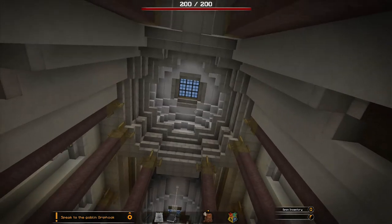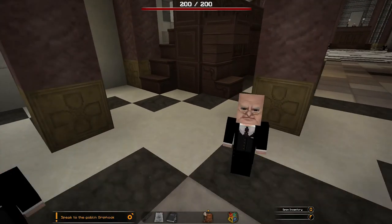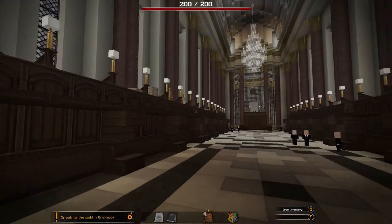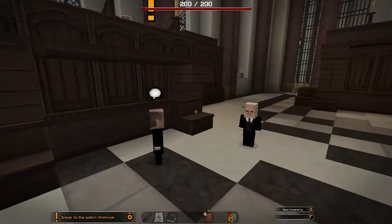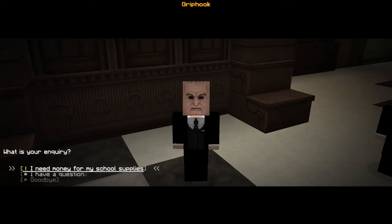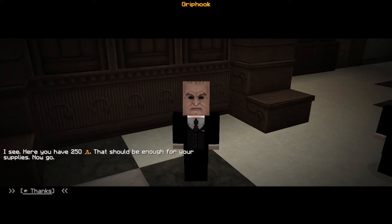Ollivanders — it's huge and they're so tiny. I see an exclamation mark. Can you help me? I need money for my school supplies. How did you think this might come about? I would like to exchange this into your currency. I see — here you have 250 gold, that should be enough for your supplies. Now go. Thanks!